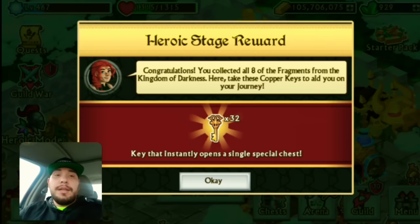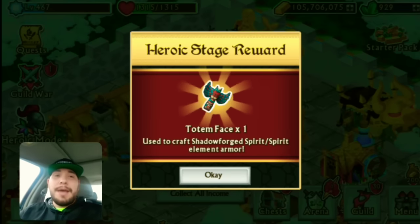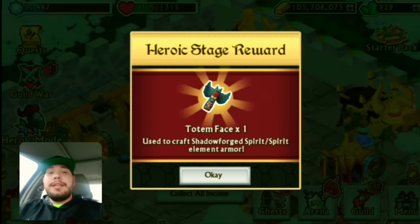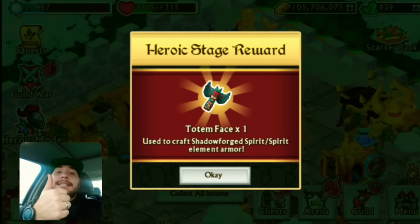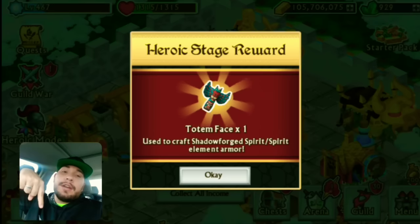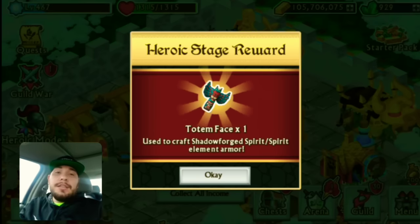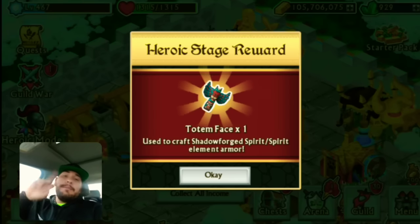We have 32 keys. You can beat this over and over up to eight times to get 32 keys each time, which is a lot of keys — 256 keys total, if my quick math is right. Totem face all done and dusted in less than 30 gems. If you guys can do it better, let me know in the comments. If you enjoyed it, smash that like button. Any questions or suggestions, put those in the comments below, and don't forget to subscribe. This is Dr. Redstone signing out — thanks, YouTube. Peace.